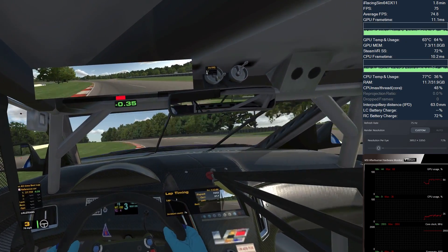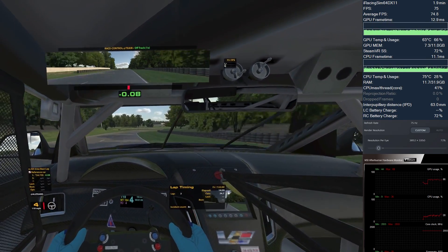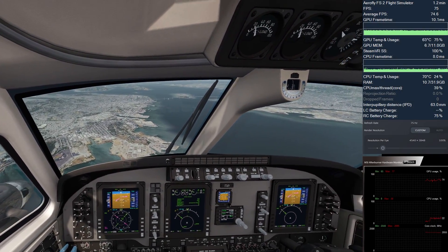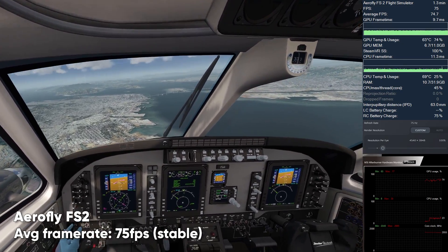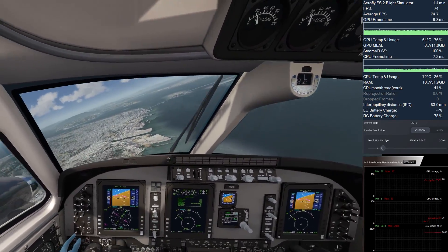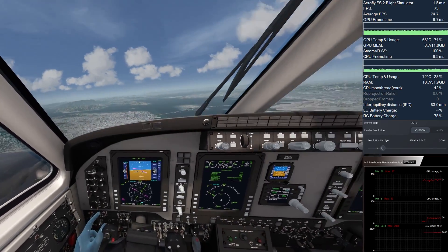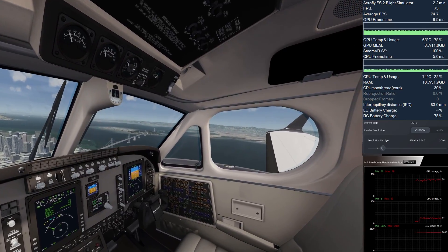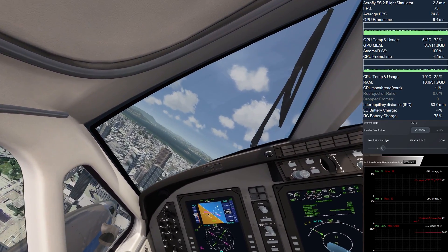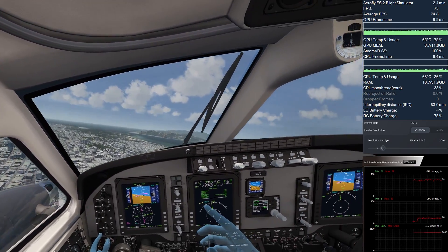Why not go with another VR simulator? AeroFly FS2. This simulator runs like a dream on the 8KX and looks really beautiful in 4K per eye. This has been our main demo simulator during our US roadshow and also during VR Days last year, and for good reason. Stable and smooth 75 frames per second almost the entire time wherever you're flying. If you circle around San Francisco downtown, you might see some frame drops running on max ultra settings, but you can always decrease the amount of buildings and trees to get rid of that problem.